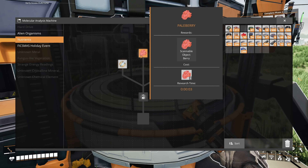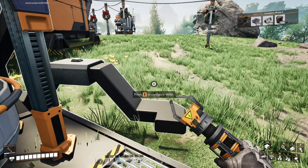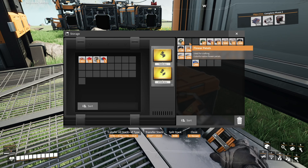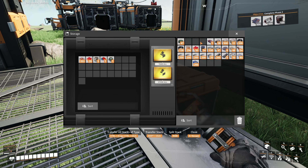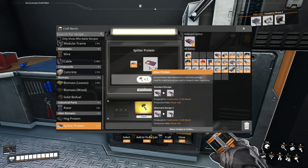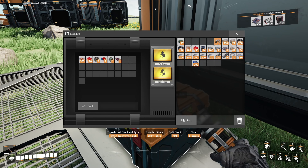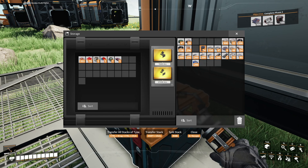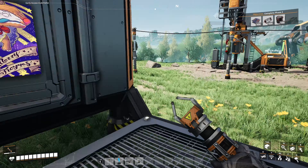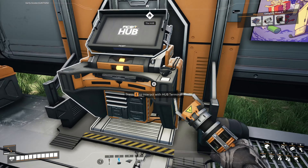Scannable object: mushroom, it's going to log your berry. Over here I have flower petals — put that in. Can I turn this into hog protein or spitter protein? I think I've got it — let's put this in here, and this I need — let's put that in there as well. The rest I basically need — nothing too special. So that is the research thingy, and I got the map unlocked as well.